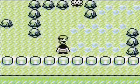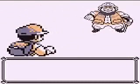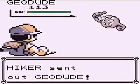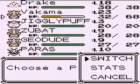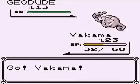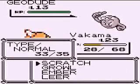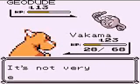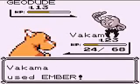We'll fight this trainer. With the next trainer, if you fight him a specific way, you can get the item above him — otherwise you're going to need to come back later with HM Cut. It's not particularly difficult; it's not even going out of your way. You can get the item if you don't go out of your way to avoid him. I think I'll have that item be the end of the episode.